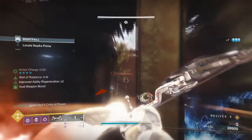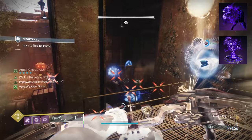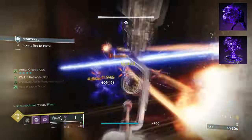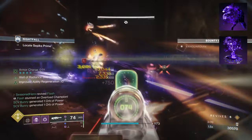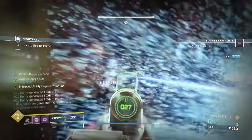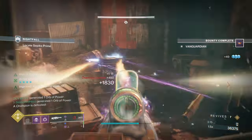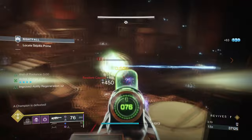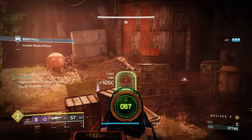To start, you're going to want to have Vanishing Step, where dodging makes you invisible. Then you'll want Trapper's Ambush, where activating Quickfall will allow you to turn yourself and allies invisible. As the build will be playable for both solo and team support, it makes sense to focus on the one area that Hunter specializes in. Invis has always been a powerful ability that Hunters abuse.